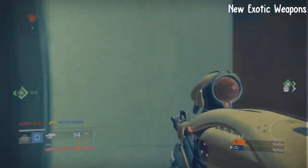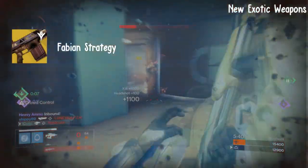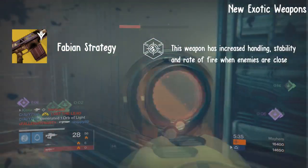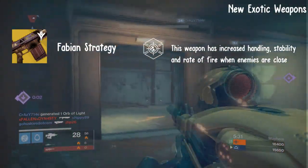The first thing we have here is called the Fabian Strategy, which is the class specific exotic for the Titans. The perk it has on it is called Frontlines. This weapon has increased handling, stability, and rate of fire when enemies are close by.